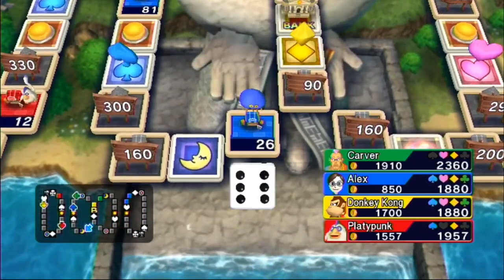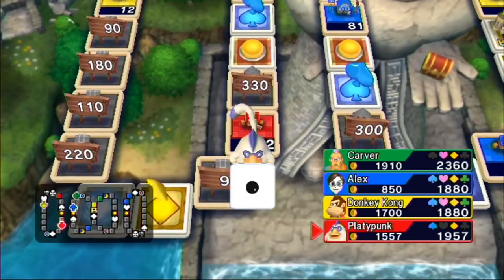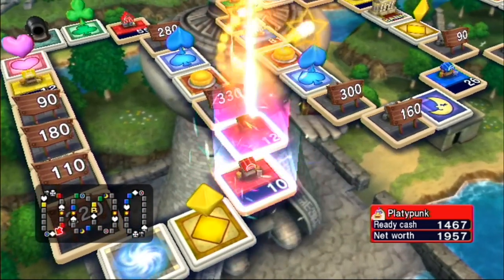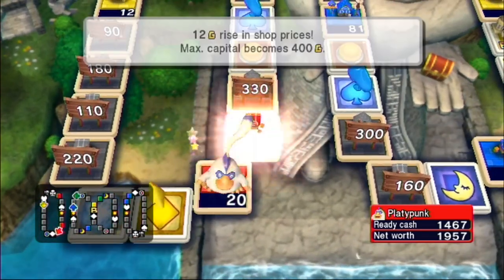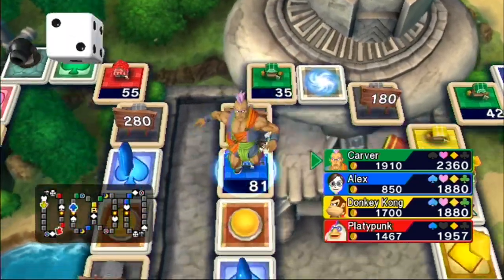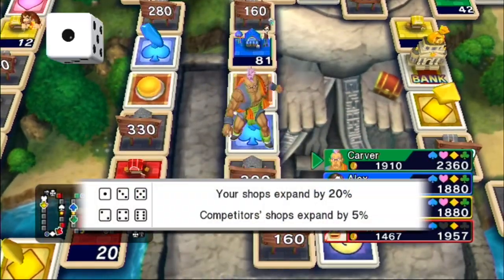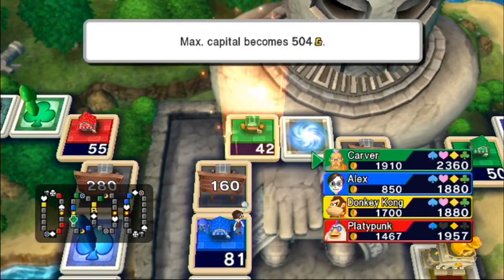Might as well buy an expensive shop, but at least I don't have to go to the other side to get the club. The Healy just keeps catching up with me instead of going in front of me. Platypunk with a row of two there. I thought Carver was going to land on that button and be transported over to that other side. Can he roll an even number? No. Carver's shops all expand by 20%, but he only has like two shops, so that's not going to help him as much.